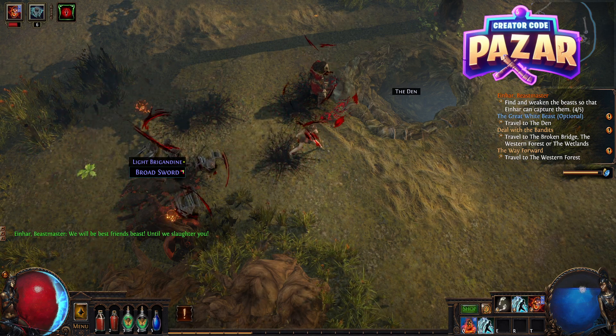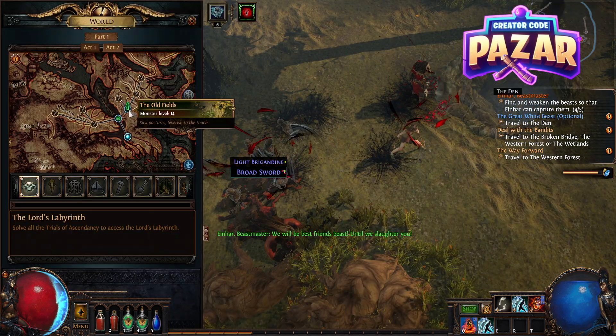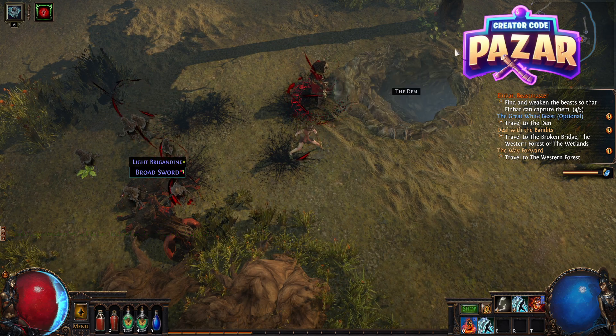Alright guys, here's a walkthrough of the Great White Beast quest in Path of Exile. We are going to start off in the Old Fields and then we are going to look around until we find the den.